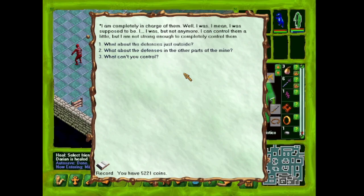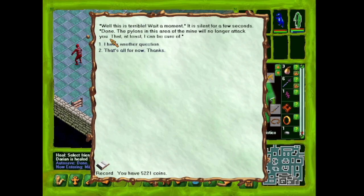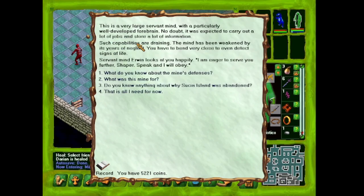'What do you know about the mine's defenses?' 'I am completely in charge of them — well, I was. I can control them a little but I am not strong enough to completely control them.' 'What about the defenses just outside?' 'The closer the pylons are, the better I can control them.' 'Wait, the defenses just outside attack you?' 'Yes, this is terrible — wait a moment.' It is silent for a few seconds. 'Done. The pylons in this area of the mine will no longer attack you. That at least I can be sure of.'